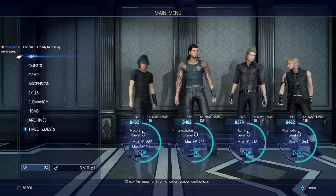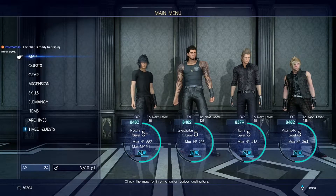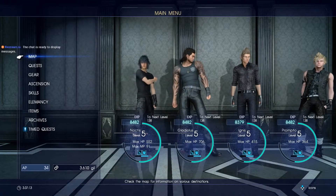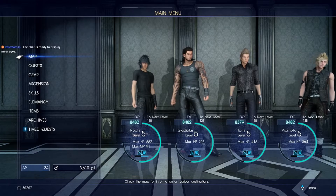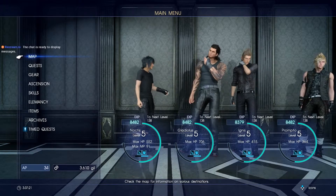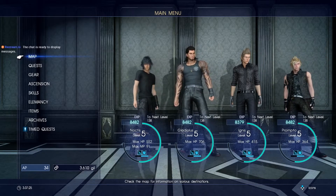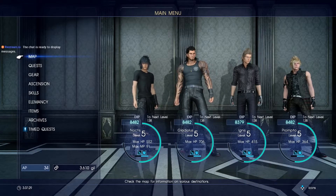To give you a heads up — if you do this before Chapter 1 and you want to make bank on EXP, save your EXP until the end of Chapter 1. You'll get a free stay at a luxury hotel, which gives a 2x experience bonus — basically 100%. So anything you've got, like the 8000 I have right now, will become 16000 when you do that.